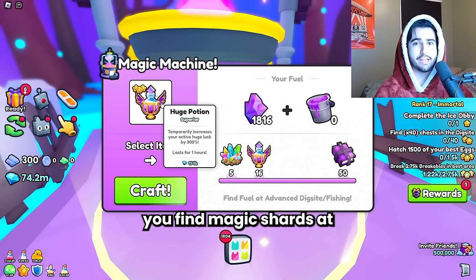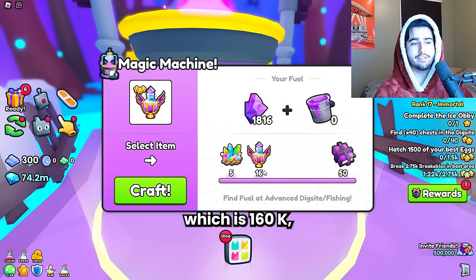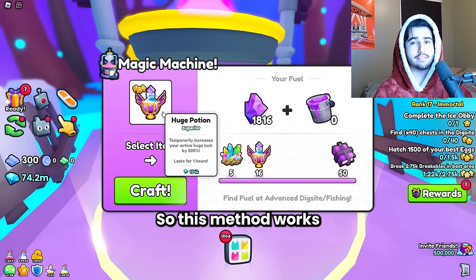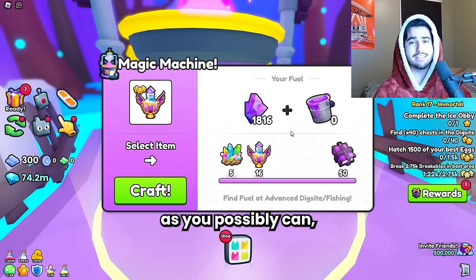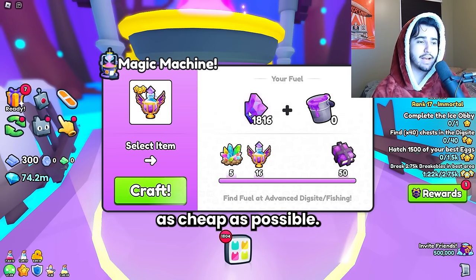So let's say you find magic shards at 10k each and you combine 16 of them, which is 160k. When you combine them, you can sell the huge potion for 194k. This method works best when you have a ton of diamonds already, because you can go ahead and buy as many magic shards as you possibly can.